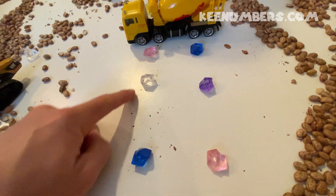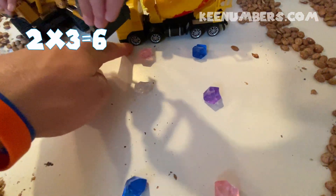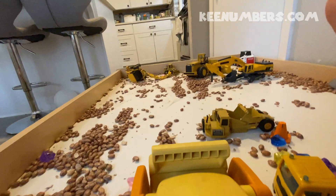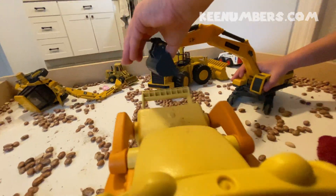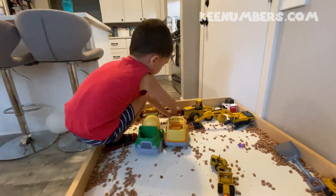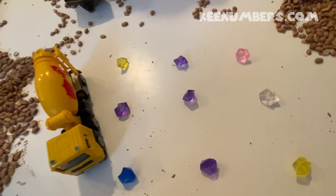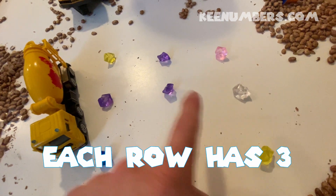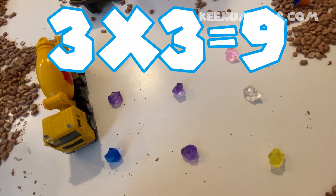This is a two by three. There are two sets of three gyms each. Two by three. There's the giant excavator. This is a three by three — one, two, three in each row. We have three gyms and there are three rows, one, two, three. Three by three, which is equal to...